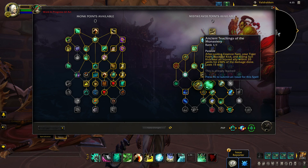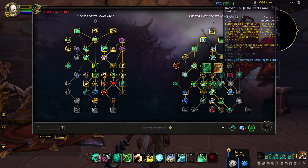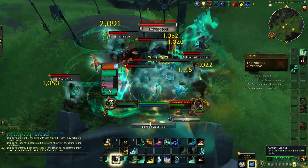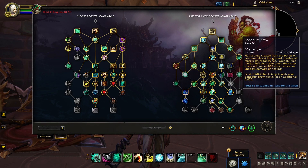On the other hand, Fistweaver Monks get access to very familiar Shadowlands bonuses, letting them focus on damage while supporting their allies. Dragonflight Fistweavers can reduce the cooldown of Chi-Ji, a powerful Celestial Summon that complements a more aggressive playstyle option with impactful burst healing, giving Fistweavers a more effective way to safely respond to group-wide damage. Two Covenant abilities return from the Shadowlands: Faeline Stomp to heal and damage targets in front of you, and Bone Dust Brew to amplify all healing and damage for bonus Shadow value.